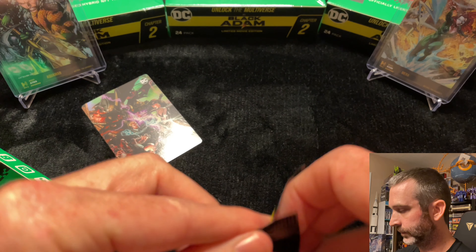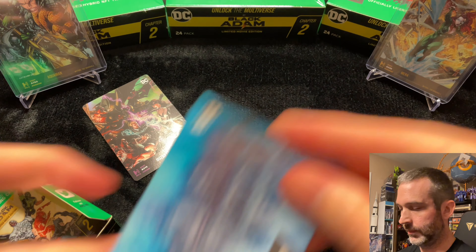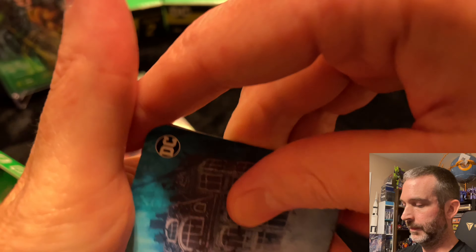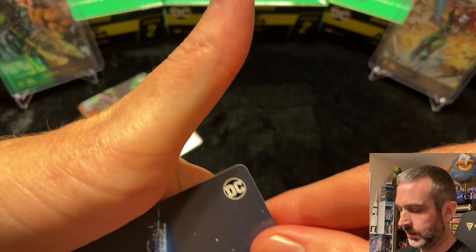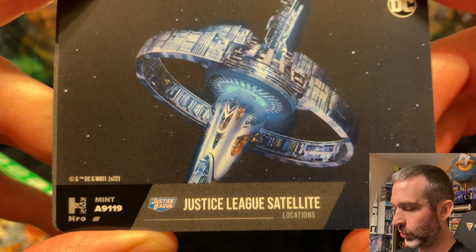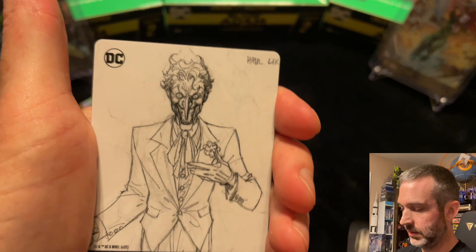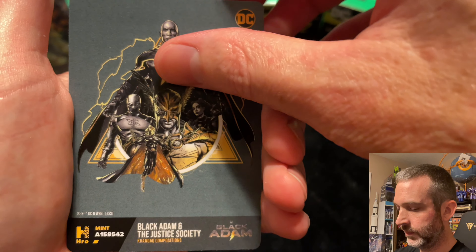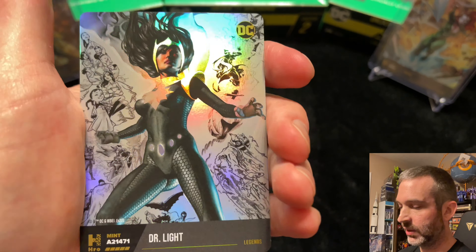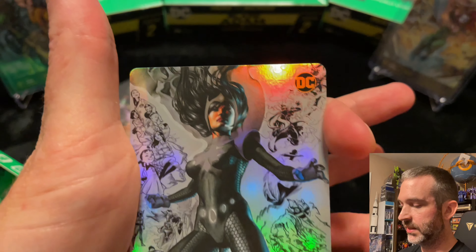Pack number eight. Common house of mystery. Uncommon. Common justice league satellite — kind of a cool mint, it's a palindrome: 9-1-1-9. The Joker superior. Uncommon. Common. And there's our first legendary of the box — Dr. Light. 21,471 as the mint number.